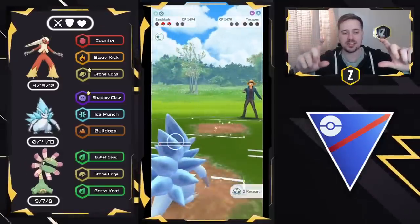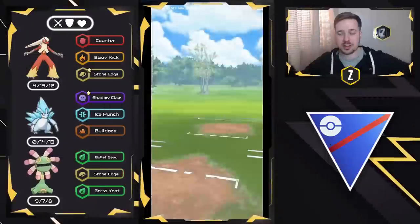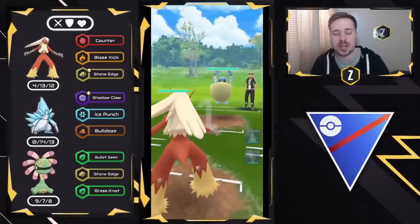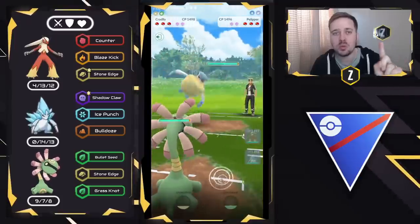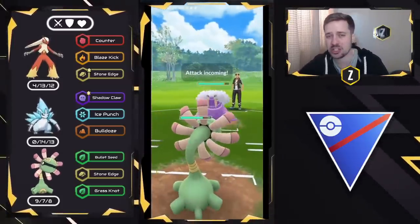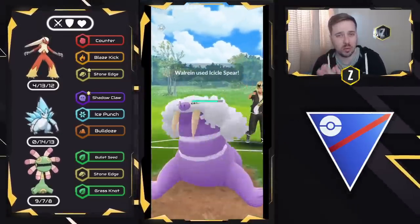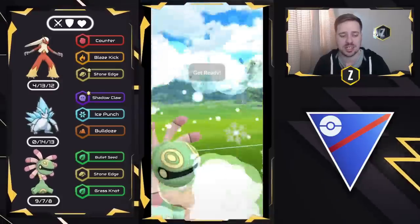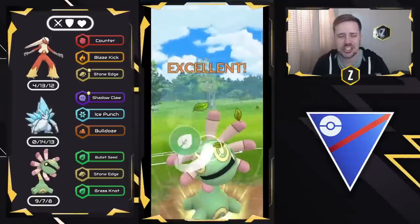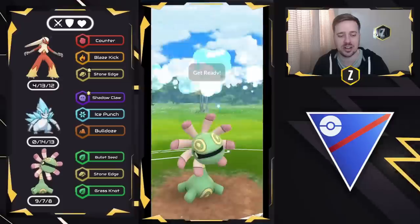I think Blaziken and Alolan Sandslash in their own rights could be on a lot of different teams, so use this video to start thinking about what team should I build around Alolan Sandslash because it is so good. We've got Pelipper here on the lead, another reason why we have the Stone Edge. They decide to bring in a Walrein right here. I'm not sure what their third Pokemon is going to be, but if it's weaker to Cradilly than Walrein, we are in a very good situation because now I should be able to get to two Grass Knotts. Let's see if we can do it — I'm going to go ahead and go for Grass Knot.